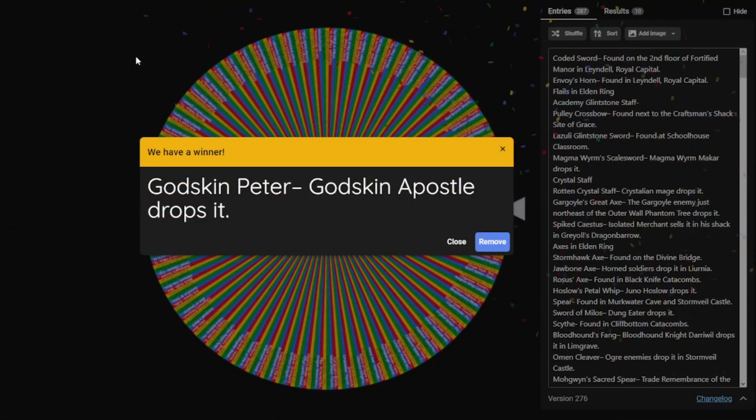The Godskin Peter. Okay, I'm assuming that's meant to say Godskin Peeler. I'll double check in case there is a weapon called Godskin Peter. But yeah, I think today we're using the Godskin Peeler. Let's see how this goes.